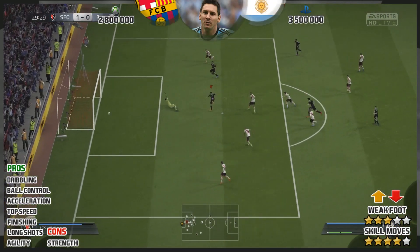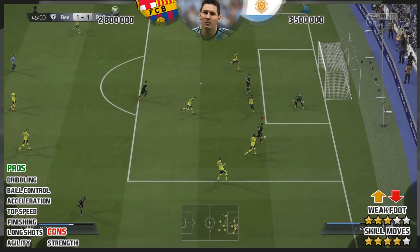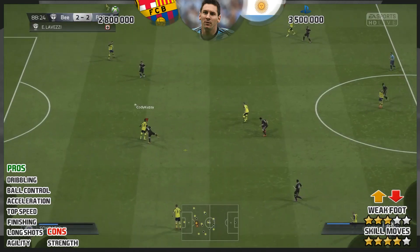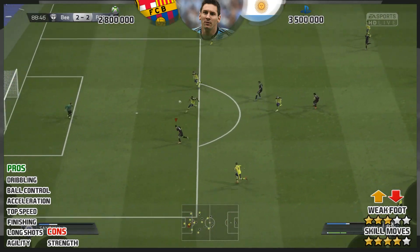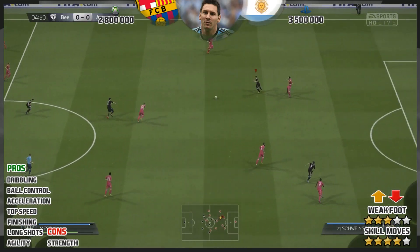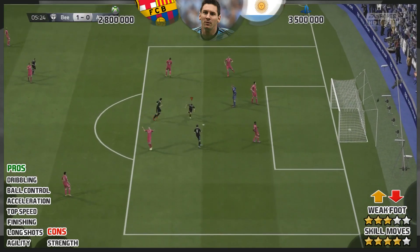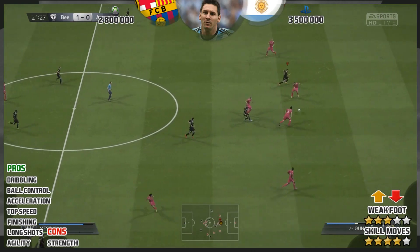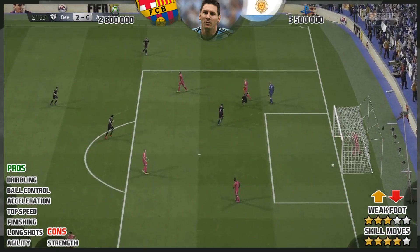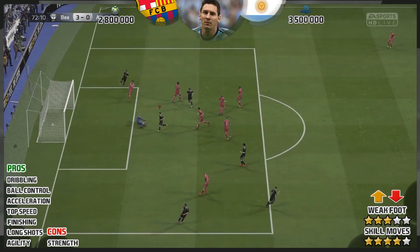The other pros he possesses: dribbling is fantastic, ball control is out of this world — honestly ridiculous. His acceleration is incredible, basically hitting top speed like 0 to 60 in 2.5 seconds. Finishing is fantastic in the area, outside the area, 30 yards out, 40 yards out — he can score from anywhere on the pitch. Long shots are fantastic and his agility — he's like a ballerina, he just balances so well. He skips past challenges in the blink of an eye; defenders have no chance.